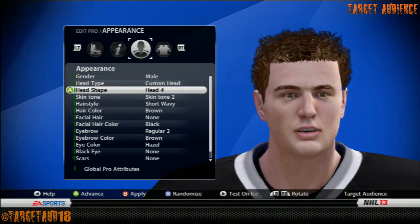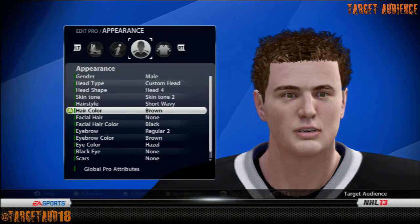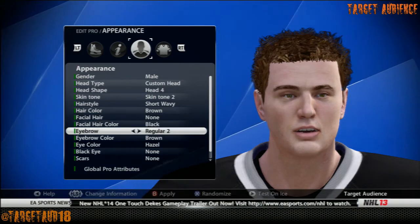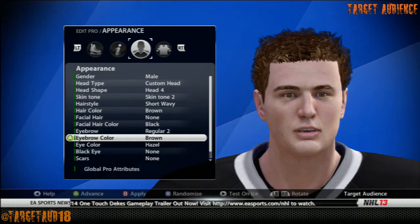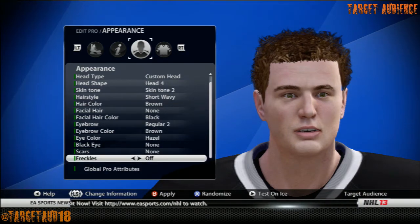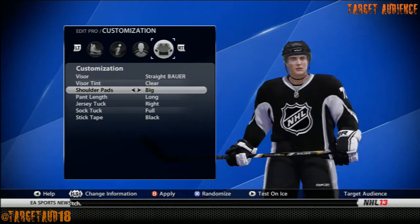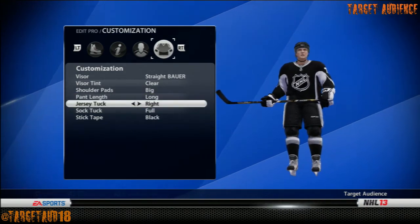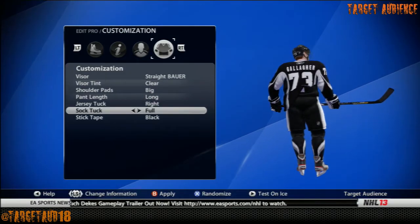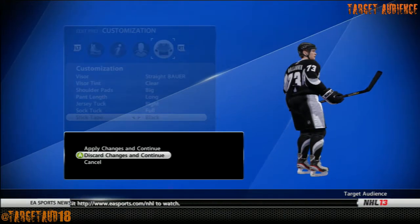Gender male, head type custom, Head 4, Skin Tone 2, hairstyle Short and Wavy, hair color brown, facial hair none, eyebrow Regular 2, eyebrow color brown, eye color hazel, no black eyes, no scars, no freckles. Straight Bauer visor with clear tint. Big shoulder pads, long pants, right side jersey tuck — that's a pretty distinct look for Brendan Gallagher. Sock tuck is totally full, and the stick tape is black. That's it for his appearance.